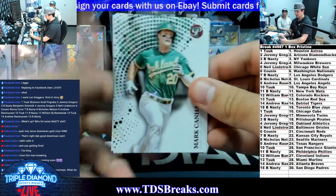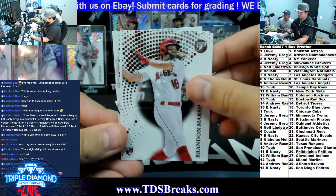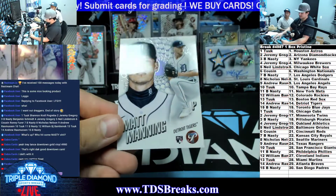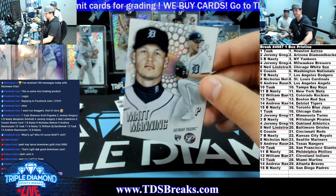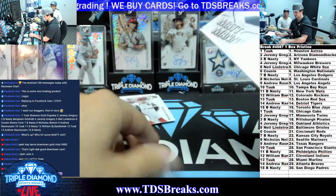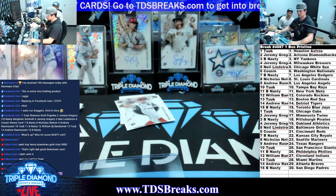Got a Mark Canha, Nick Solak, Wander Franco, Brandon Marsh, Andrew Vaughn, Paul Goldschmidt, and Matt Manning. This is a nice looking product. I like the encased cards - it's a nice little touch to it.